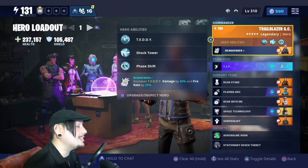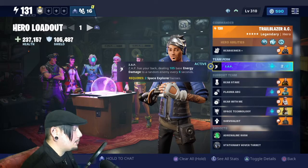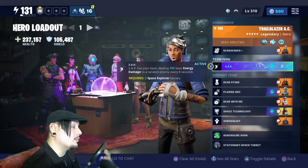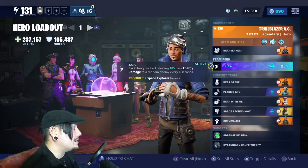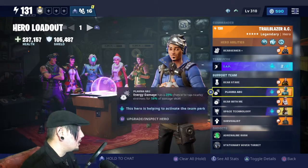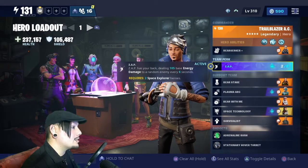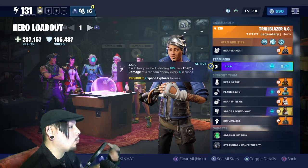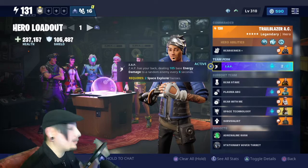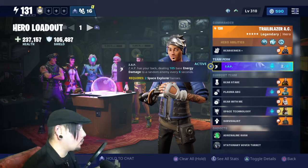We're going to go with the team perk — the newest one that just came out as of the release of this video — which is Zap. You get that by unlocking Azalea Clark in your support team. Zap has your back, dealing 105 base energy damage to a random enemy every six seconds. Energy damage is key for part of the support team build.